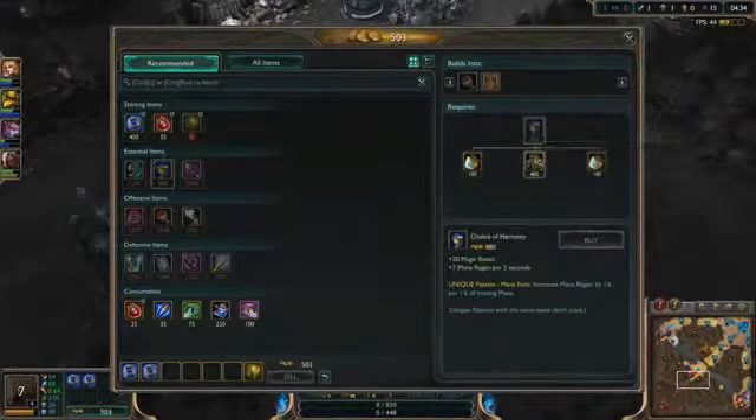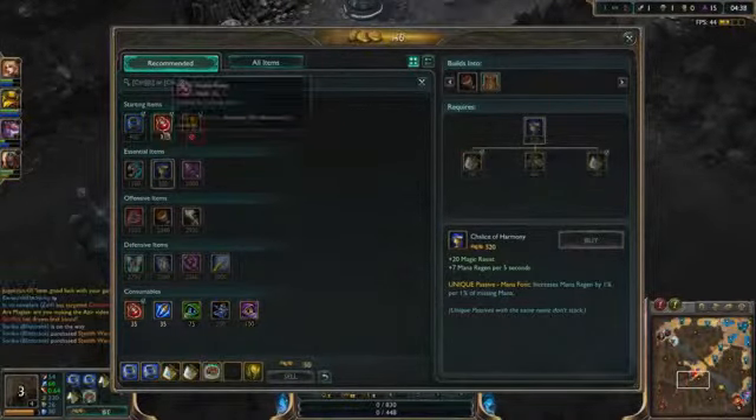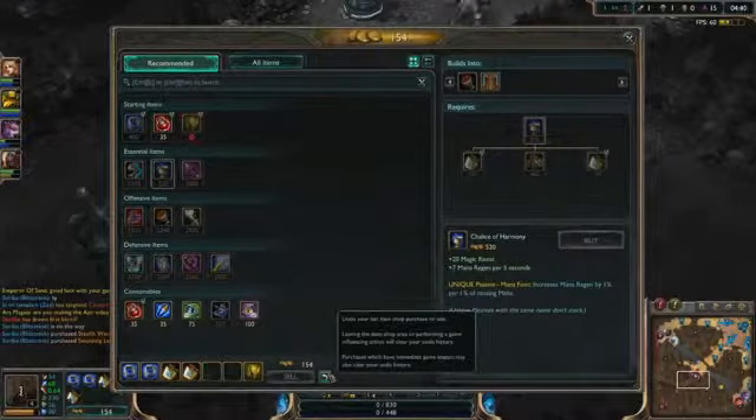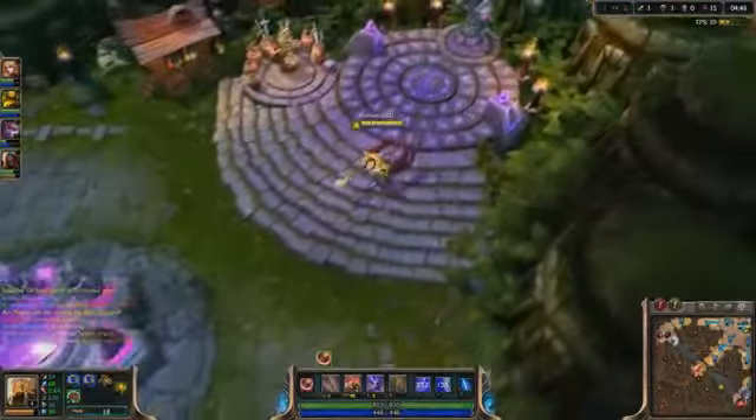So CDR is actually not bad on him, so what I'm gonna do is pick up both of these. Mana regen is always good, but actually I have enough mana regen with two Dorans. I wanna get this instead — some magic resistance against this guy could be pretty good.